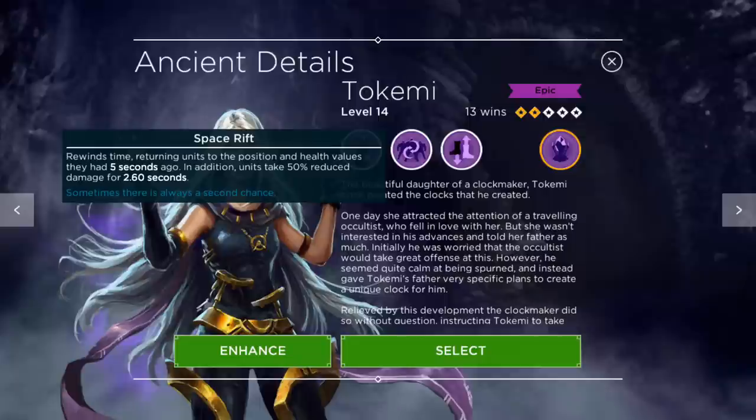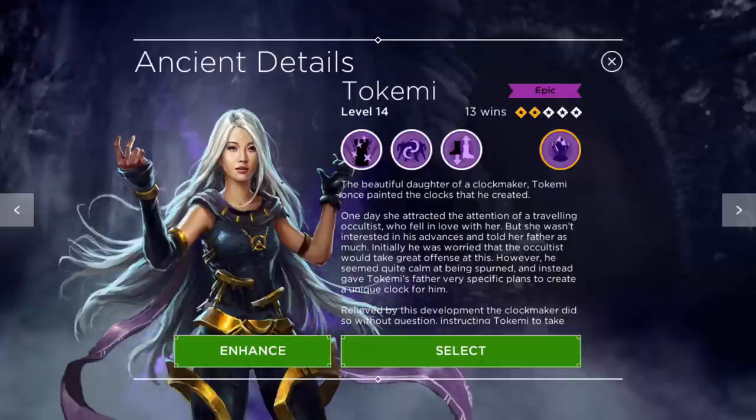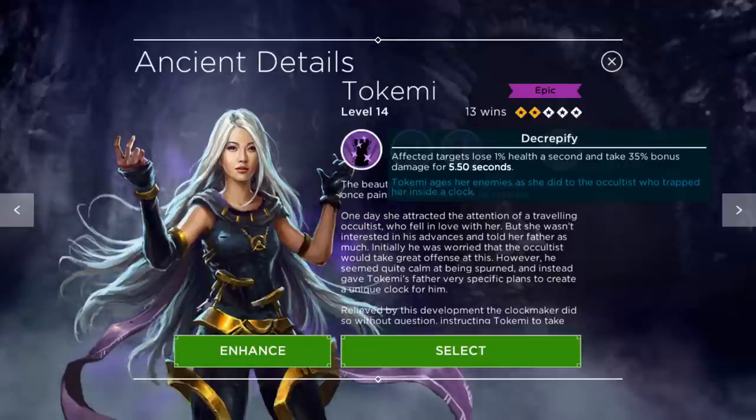The second one's actually pretty cool as well — Space Rift. It rewinds time, returning units to the position and health values they had five seconds ago. In addition, units take 50 percent reduced damage for almost three seconds. That's pretty big. If your tanks get in there and are taking a lot of fire, and you get a few troop portals taken out, you can drop that — it's going to back them up, basically heal them up, and give them a shield for a few seconds.